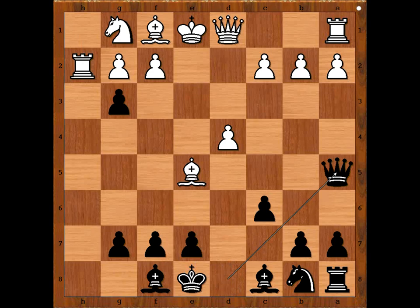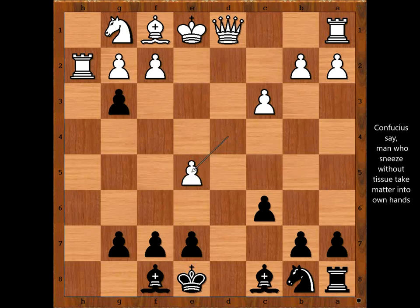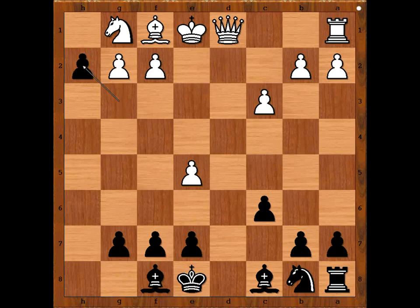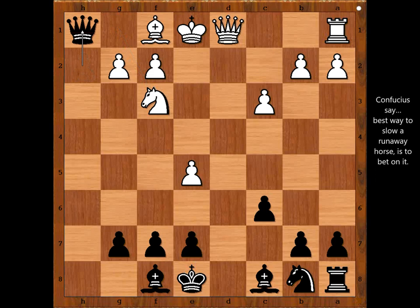The best move. c3 — what is the purpose of this move? The purpose was to remove the defender of the h2 square. Queen takes bishop, pawn takes queen, g takes on h2, and white resigned in view of the continuation: knight to f3, the pawn is pushed and promotes to another queen.